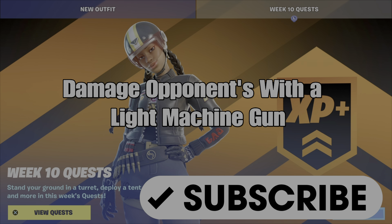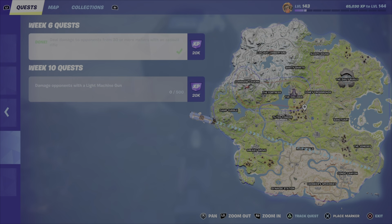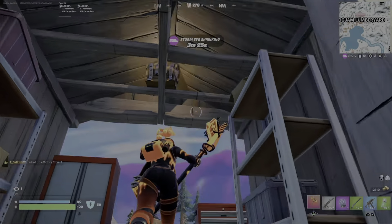What's up gamers? This is a guide to help you complete the newly added quest in week 10 to damage opponents with a light machine gun. Originally we had 'fly into the collider's energy field', but this was bugged and was not working when you completed it, and therefore they've now updated it and replaced it with damage opponents with a light machine gun.